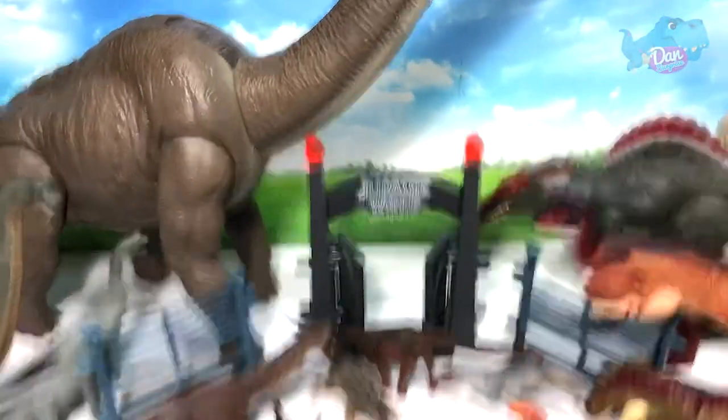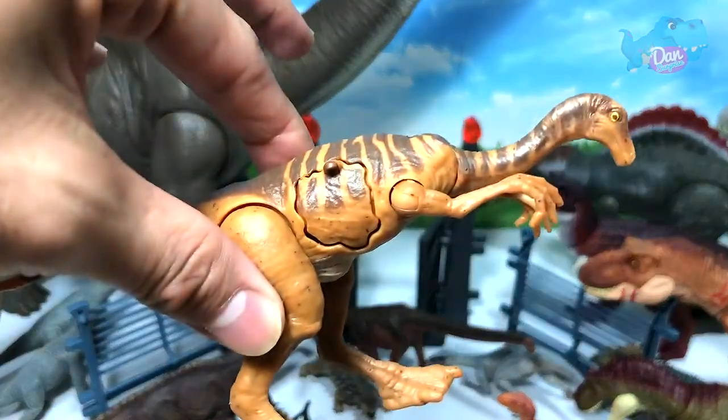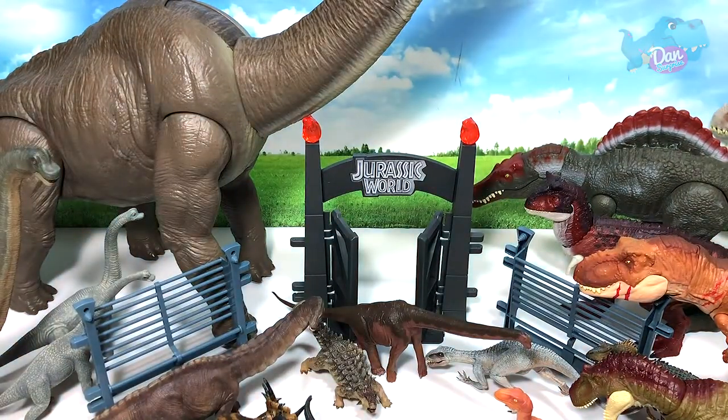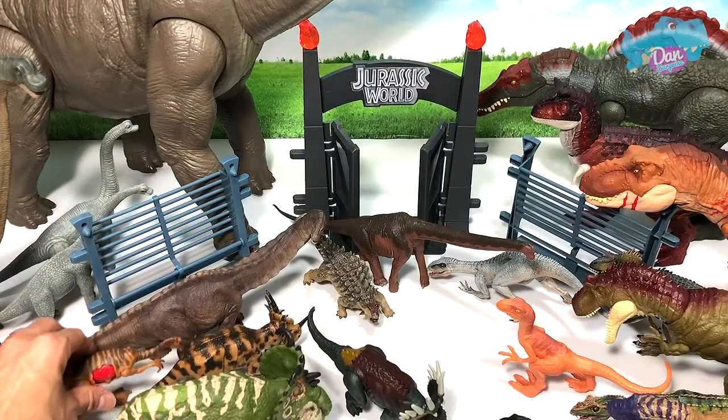We definitely need to place more herbivores. And of course we have the Gallimimus — it's a super fast dinosaur which can run up to a speed of at least 60 km per hour. Let's place this over here.